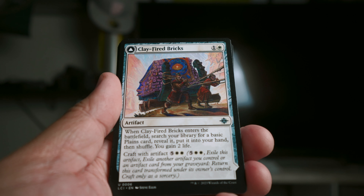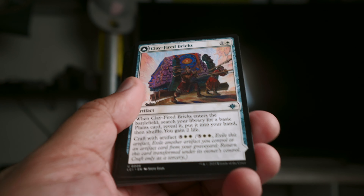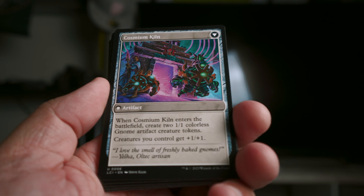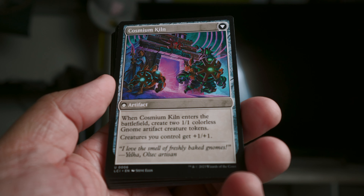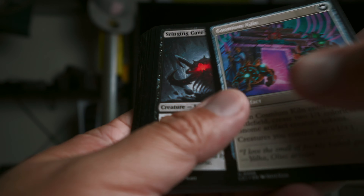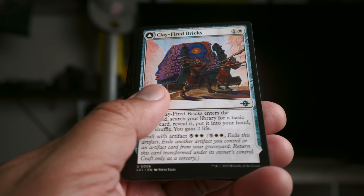Clay-Fired Bricks is a nice little artifact — it sort of finds you a plains and gains you a couple life for two mana, not bad. Then after spending seven mana it transforms: you get two 1/1 gnomes and everything gets +1/+1. It's extremely expensive, but it's just another artifact for these artifact-based decks, and it was fine.